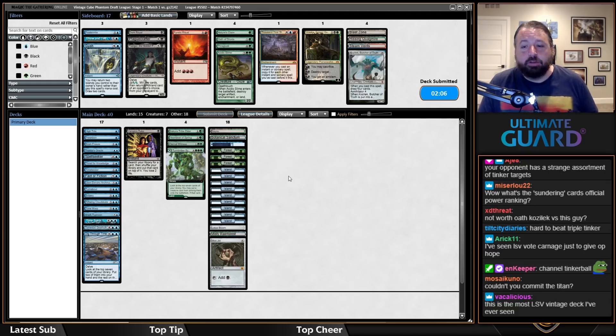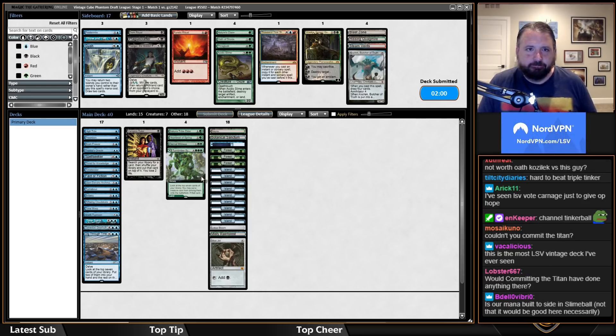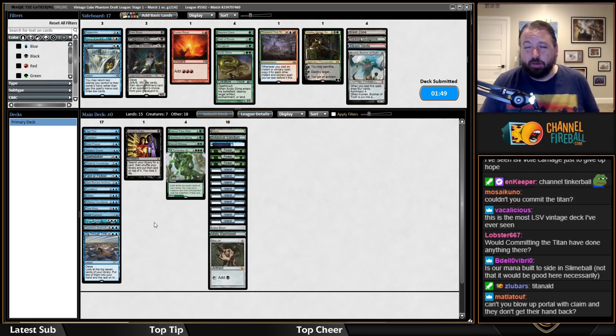The Titan is a leaves-play trigger, so I could commit the Titan — I'd just lose to the lands. We could have put in Acidic Slime, but I don't think I'm going to beat a long interactive game by putting in those sideboard cards anyway.